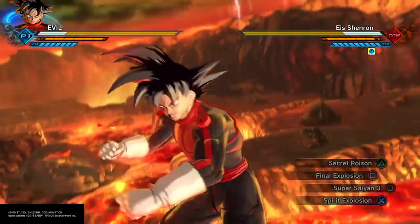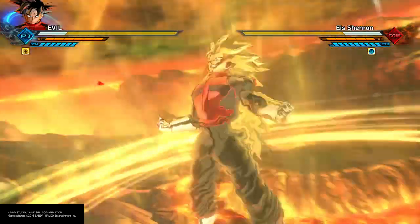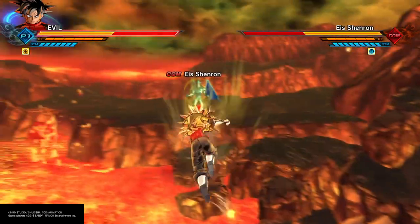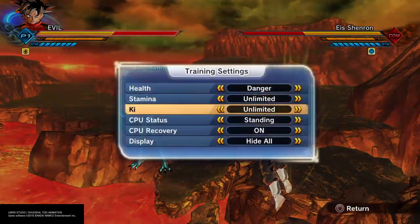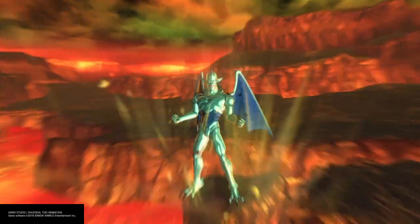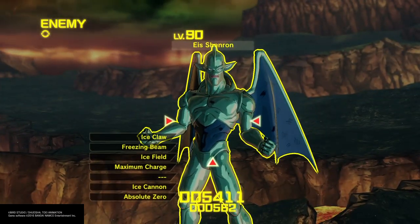Set your health to danger. Then set Frost to do super attack 3, which is the ice field.